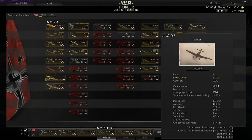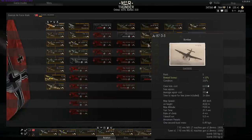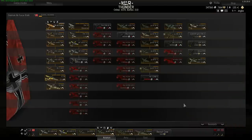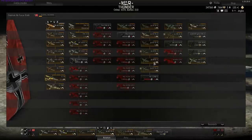Moving up to the Ju-87D, the D3 and D5 at Tier 5, things are getting better — instead of those weedy little machine guns, they get a pair of 20mm cannons mounted in the wings, which gives them extra punch when waiting for bombs to reload and you can still shoot up ground targets. That gets even better, to a degree, at Tier 7 with the Ju-87G.